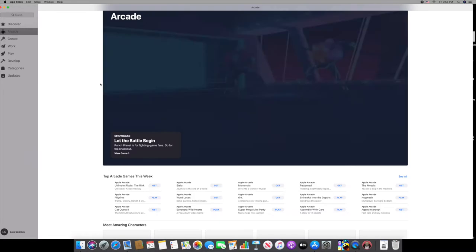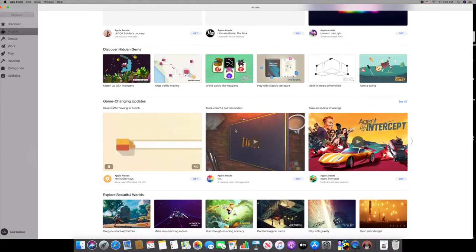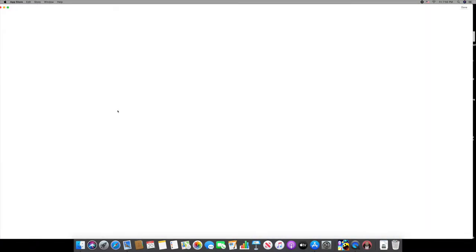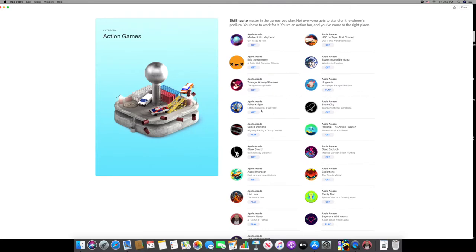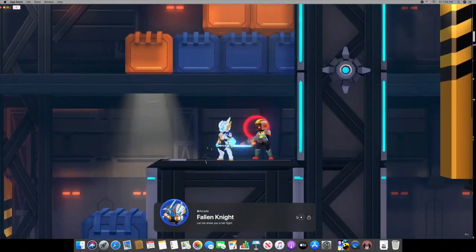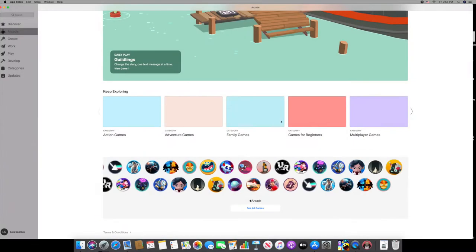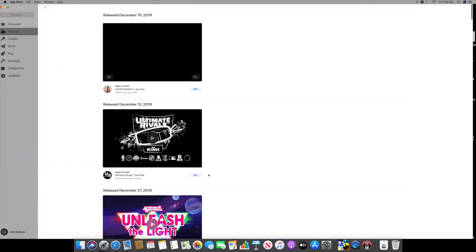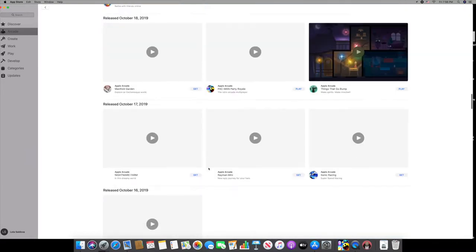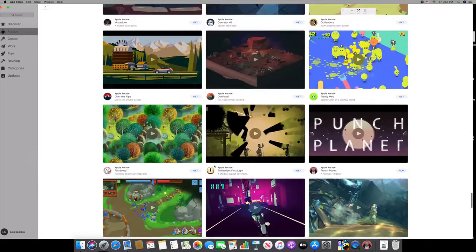Okay, App Store, Arcade, here I come. As I told you, a lot of games. I don't even know what to play. I'm just going to play an action game, I guess. As it's downloading, you can see that there's a lot of games. It shows you about every game, and there's more than 100. You can just keep scrolling forever. That's Arcade.